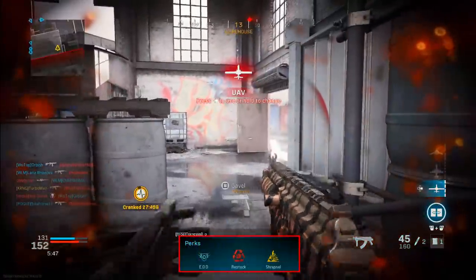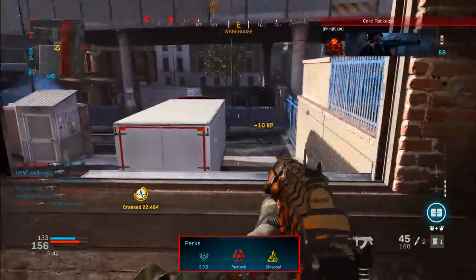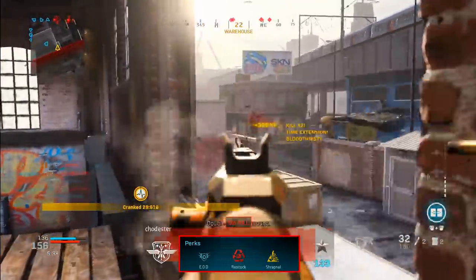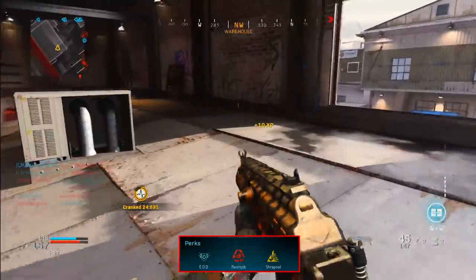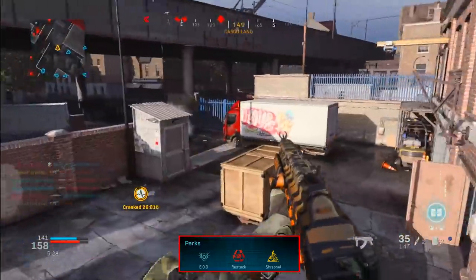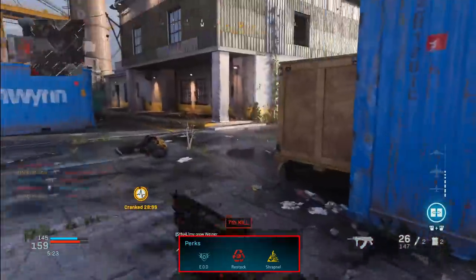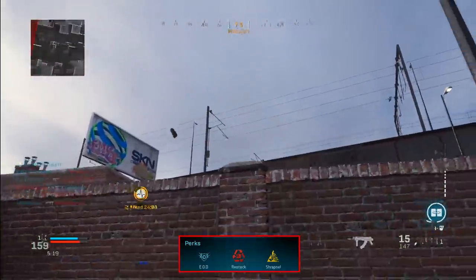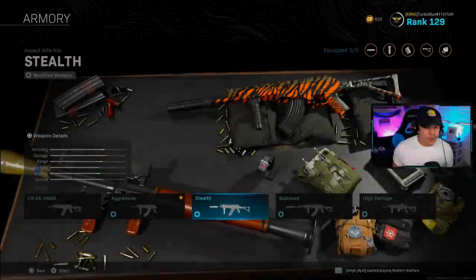Another key component to this aggressive class setup is having the right perks. I'm running EOD to take less damage from explosives. For perk two, we're using Restock, which allows us to recharge our equipment over 25 seconds — in this case, C4 and the Stim Shot. For perk three, this is a great combination with Restock because it'll allow you to have two C4s as well as two Stim Shots, pretty much replenishing themselves throughout the match so you never run out.